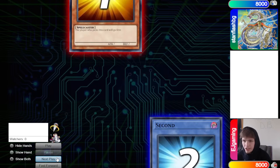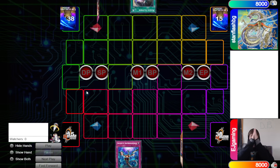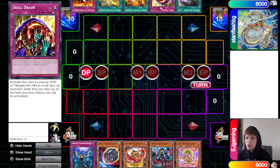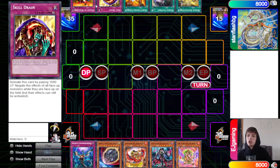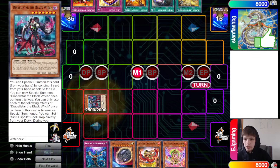EJ Gaming wins the rock paper scissors and decides to go first - 40 versus 40, gotta love to see it. Opening hands: we got Imperm, Nib, Pwnix, Black Witch, Arvata. They have Slumber, Skill Drain, Freezing, Destruction, Warlords. It's looking fairly good for the Runic player right now.